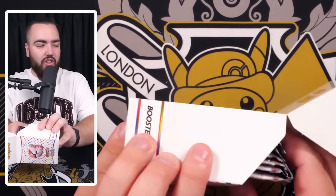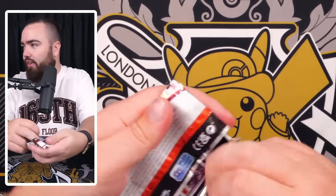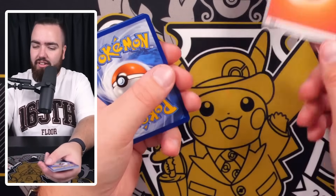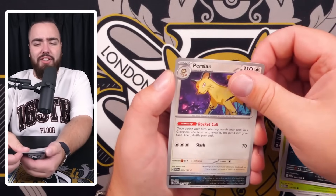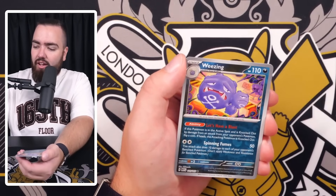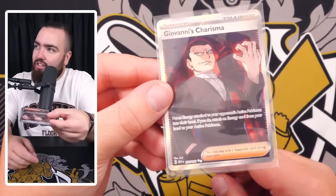Third bundle, pack one: non-holo energy. Koffing, Tangela, Grimer, Muk, Persian, Daisy's Help, Zubat, rare reverse Wheezing - and something special: Giovanni's Charisma! Pokemon, you guys are looking amazing today. I love the Scarlet and Violet games, the Scarlet and Violet TCG - everything you're doing right now is unreal. That energy from complimenting them is working. Giovanni's Charisma absolutely slaps.